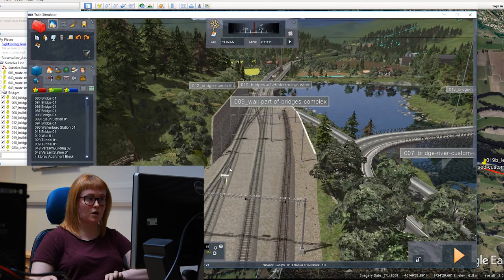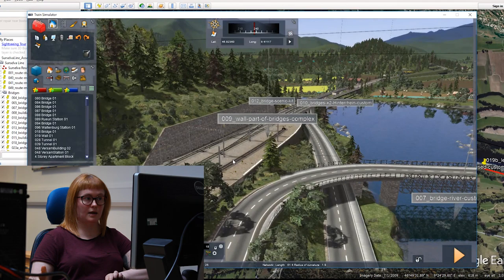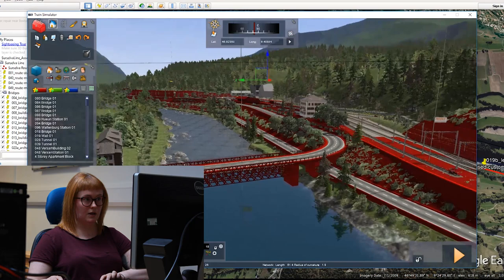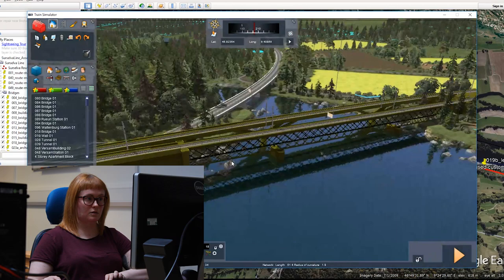We then move on to placing roads, so that once the artists start working on the infrastructure we've asked for, they can extract this data and model around it — which makes life a lot easier for them. You can see here all of this has been modelled as one asset: the station and all the infrastructure that goes around it, selected in red there. Without the track and the roads that would make life incredibly difficult for the 3D artists, so getting the roads in as soon as possible is key.